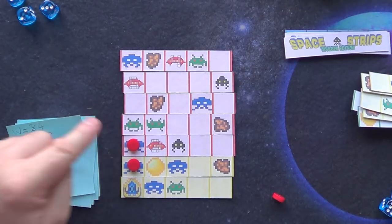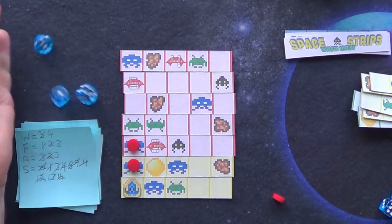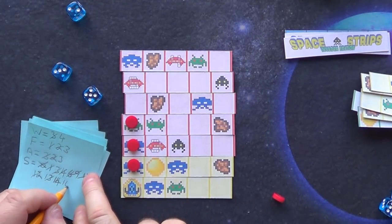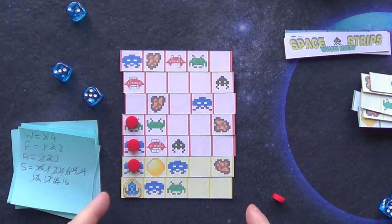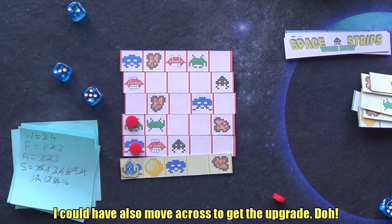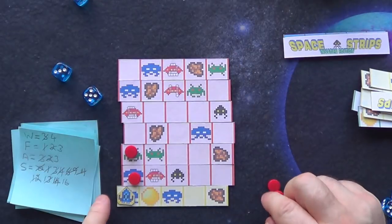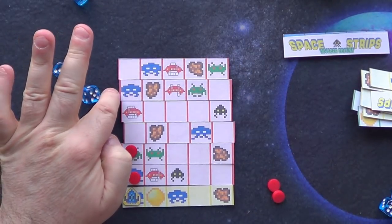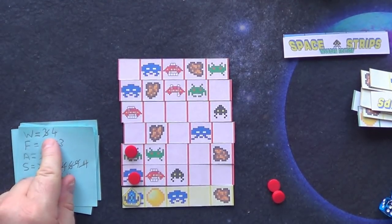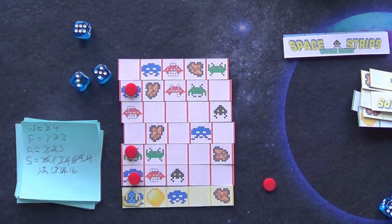We attack the green alien: three dice, now needing four or under — we get it, green alien destroyed for two points. Moving on, another alien — three dice, four or less — we get it, destroyed for a point. We're up to 17 points.